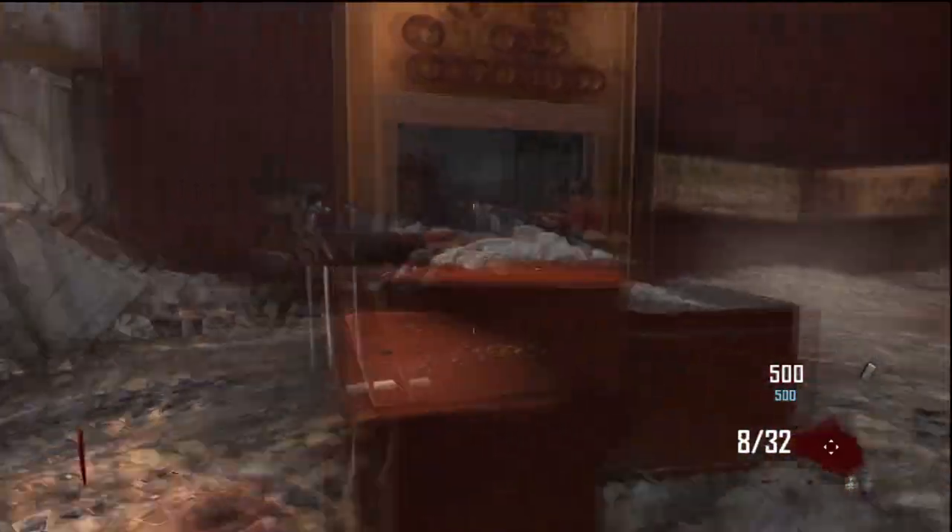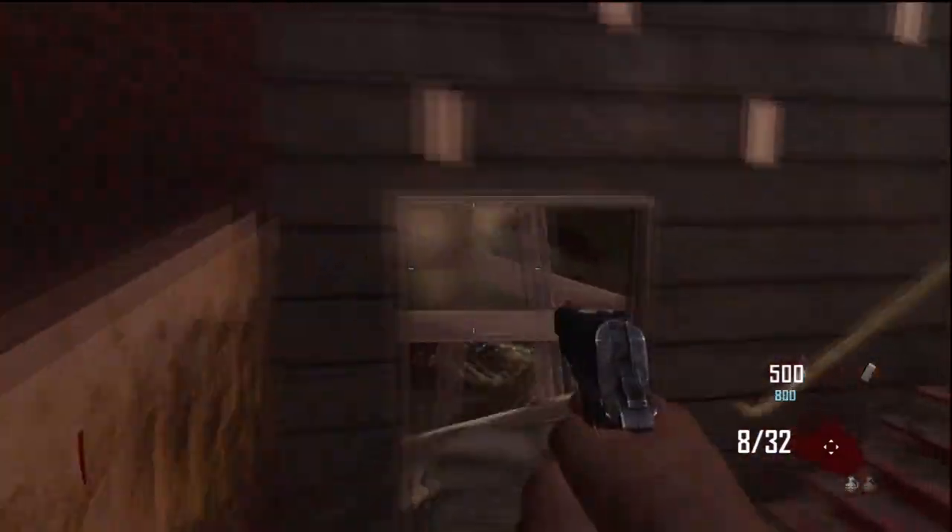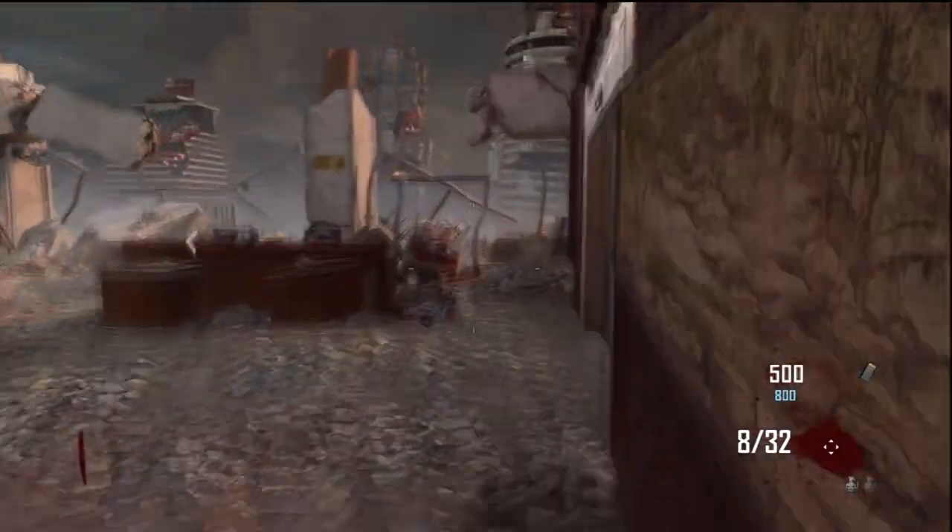Basically, what you're going to want to do is buy the first door. You're not going to want to go down the elevator, because the elevator is not the right way to get to the box really fast — I mean, you can get it, but it's not as fast.